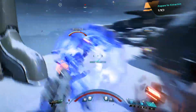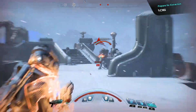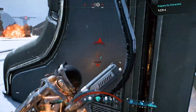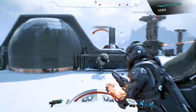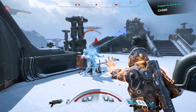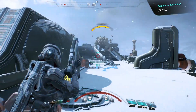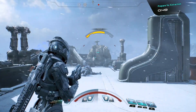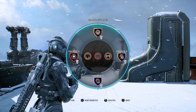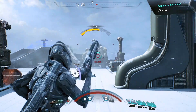I'll make my getaway using Biotic Charge and then maneuver around this group of enemies. This favorites loadout is particularly combo friendly, so I'll engage by comboing Cryobeam and Lance for an explosive result, then clean up with my shotgun. It looks like the fiend has taken an interest. I'll do what I can from a distance before switching to my third favorites loadout — one that emphasizes ranged Biotic abilities such as Backlash and Shockwave, as well as Flamethrower.